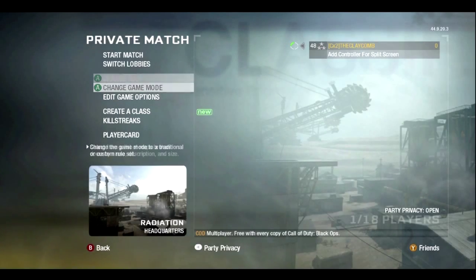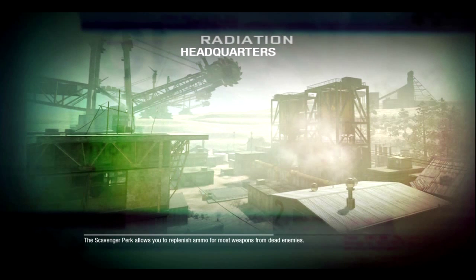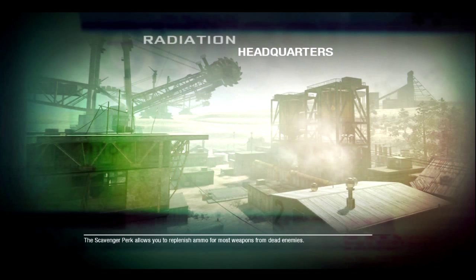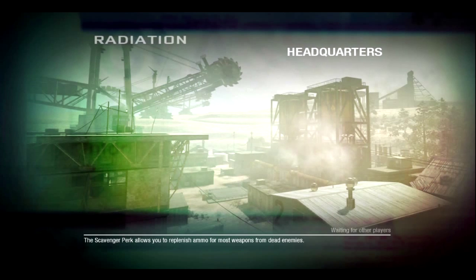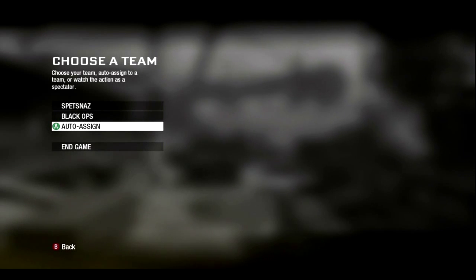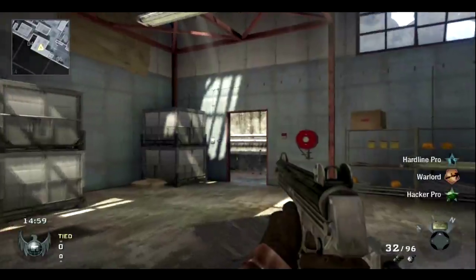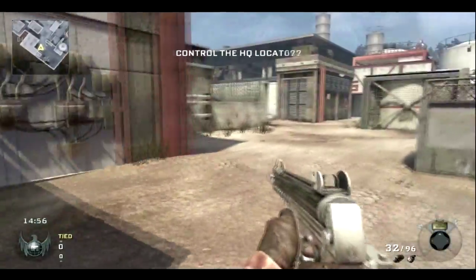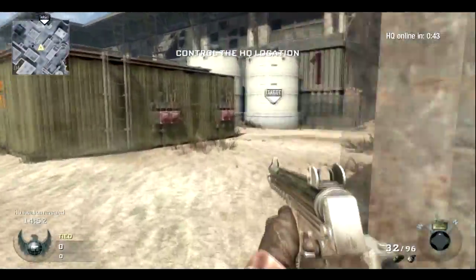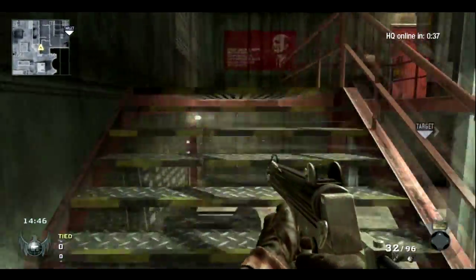Now the idea of a claymore placement — by the way, this is my first video I'm recording the audio for at the same time as the video; I usually watch it later, so if I mess up it'll be messed up in both. The idea of a claymore placement isn't to point it at the door. The idea is to point it somewhere where it's hidden and it can easily kill somebody. The general idea is to assume everybody's going to have that blast suit on — I don't remember what it's called, I never use it — but assume that, because they may not die from it.